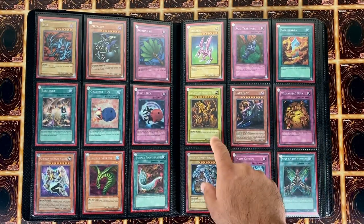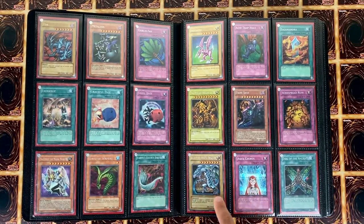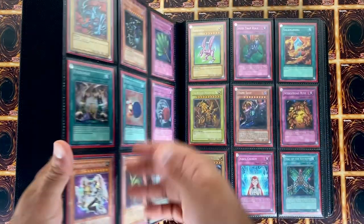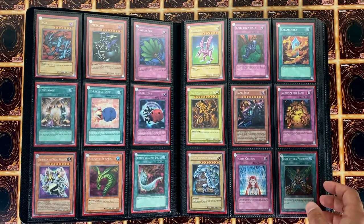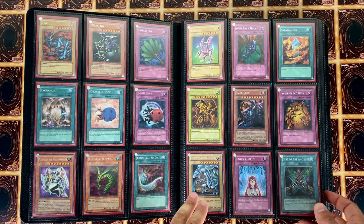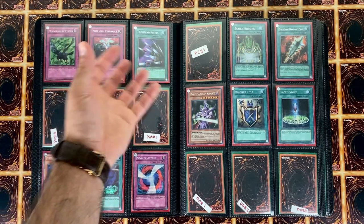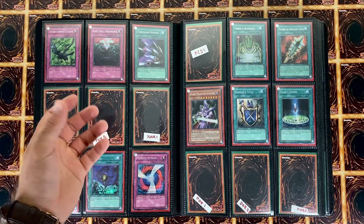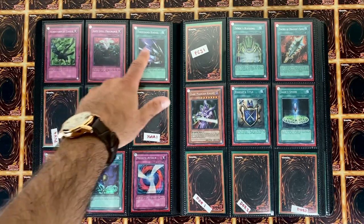Next we have DDS second set which has Saber, Trap Holo, Salamandra, and then Dawn of Destiny which is Ring Dragon Abroad, Dark Sage, and Widespread Ruins. Next we have a PCK. As you can see these are all the promos that are in the video games — they're all prismatic rares, at least up to 2003 or 2004. Here we have Power of Chaos: Kaiba and Power of Chaos: Yugi.